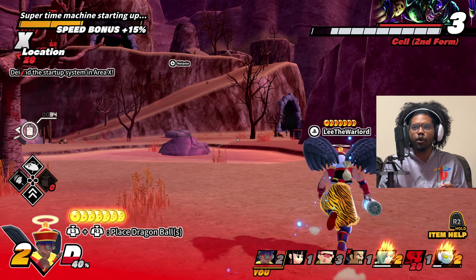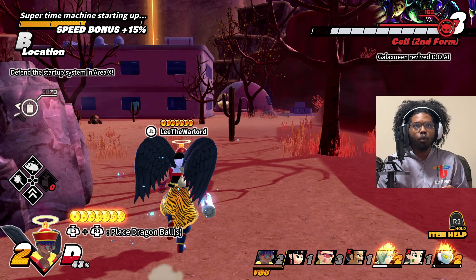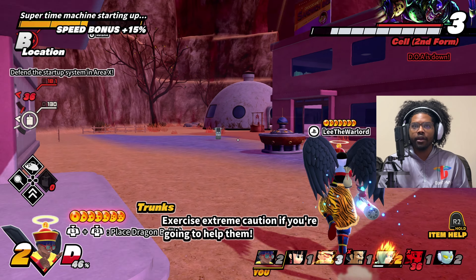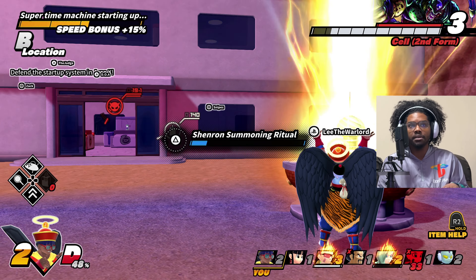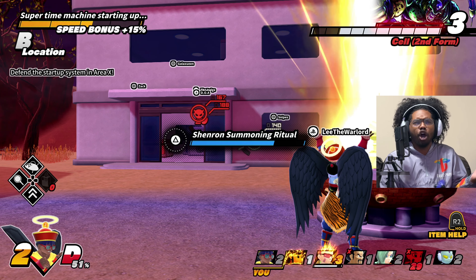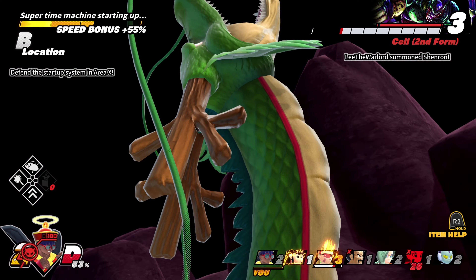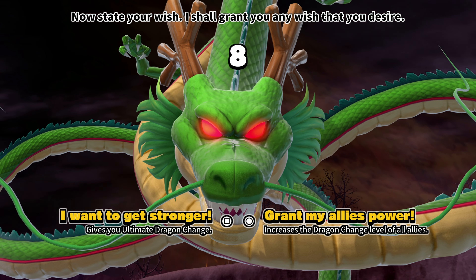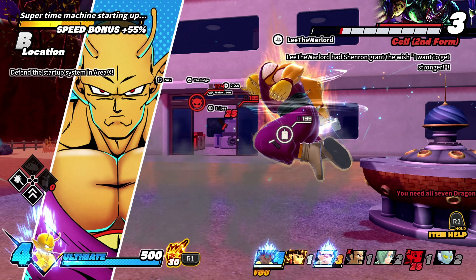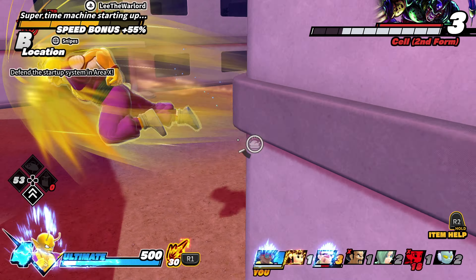Capsule Fridge saves the day — we found the seventh dragon ball absolutely because of Capsule Fridge and no other reason whatsoever. I'm going to summon Shenron right here. Cell already used Area Destruction and with these buildings in the way I don't think he'll be able to stop us, so let's go ahead and get our level four. We are going to have Orange Piccolo cook for us — have you guys ever seen Orange Piccolo cook before? Let me turn the face cam off so I can focus up and make sure we choose the right wish.